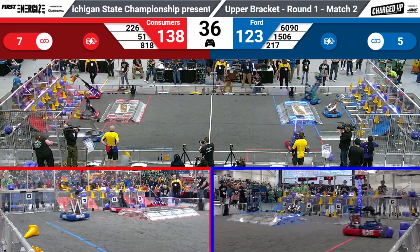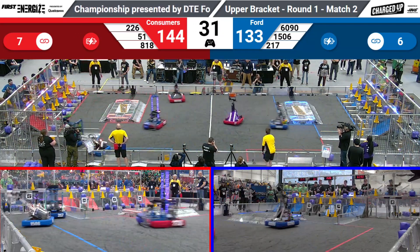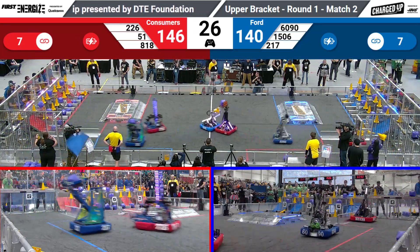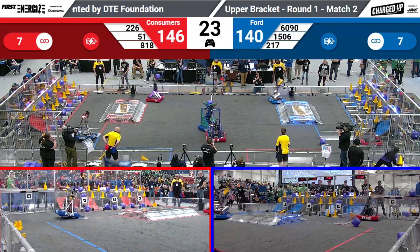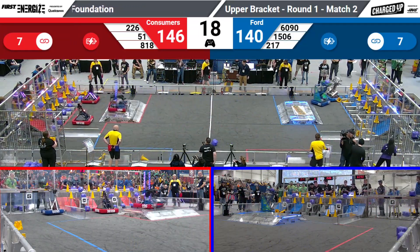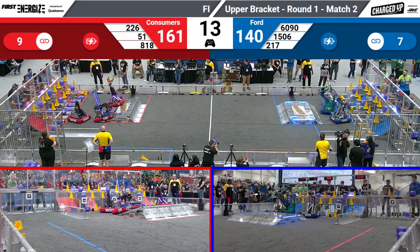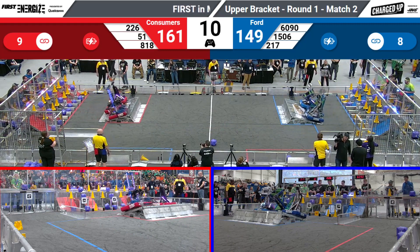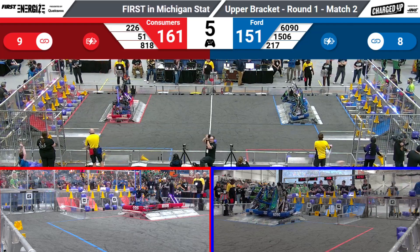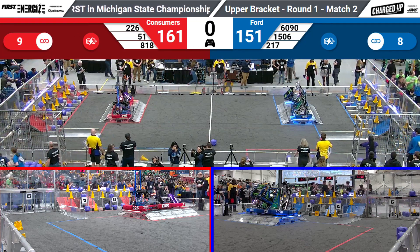Team 51 going to the low node again with another cone score. Steel Armadillos with another cone score. While on the Blue Alliance, Wayland Wildcats going to the hybrid zone with a cone. There are less than 30 seconds remaining in this match and it's so close — both alliances have seven links each, but the Consumers Energy Alliance is leading against the Red Alliance. Three Red Alliance robots simultaneously charging the charge pad with the Blue Alliance — Red Alliance is up, and the Blue Alliance with five seconds left. The Blue Alliance is up in the last second of this match.